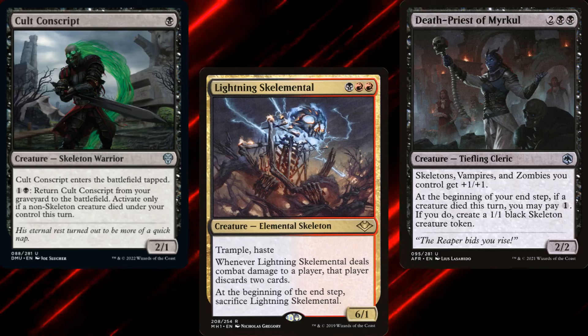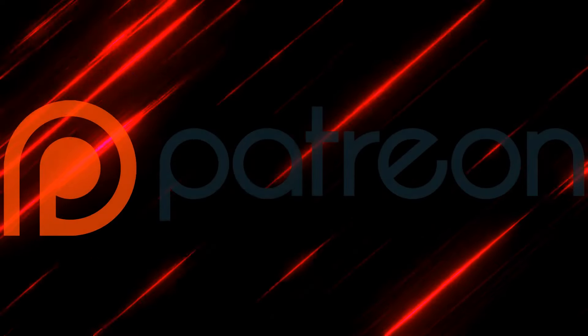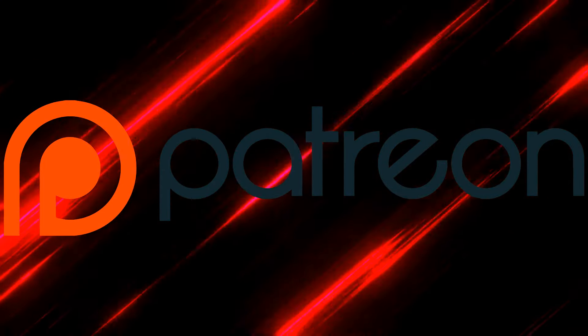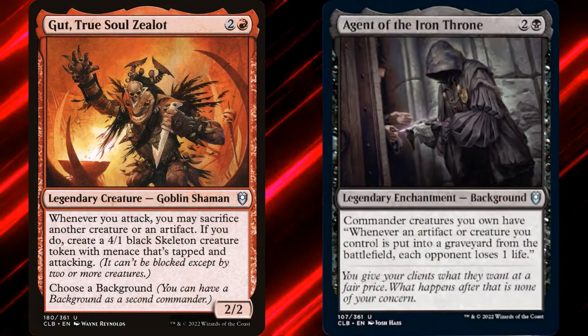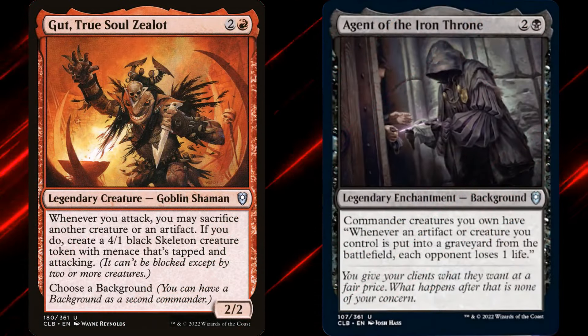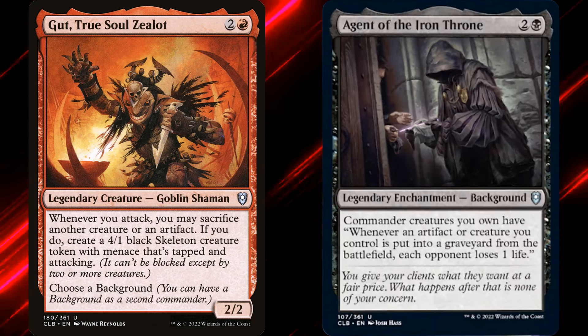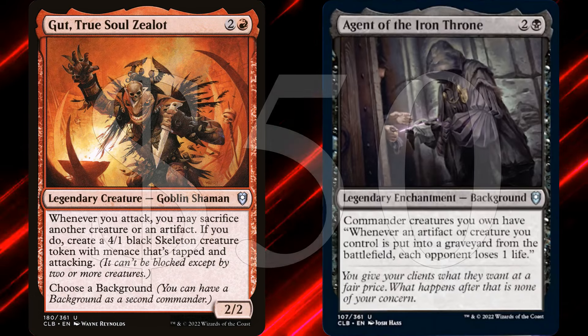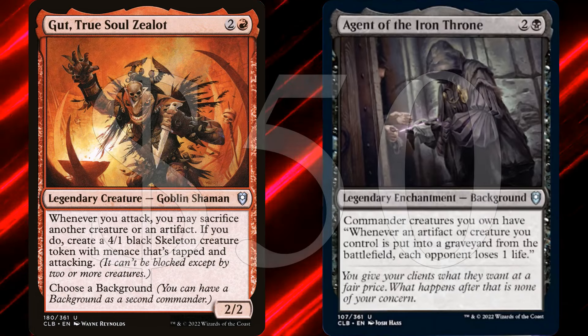Welcome once again to Commander by Danan. Today's video was brought to us by Patreon supporter Alix. Huge thanks to Alix and the rest of my Patreon supporters. Alix reached out asking for a deck built around Gut, True Soul Zealot, with Agent of the Iron Throne, and I was more than happy to help. And since times are tough for a lot of us, I tried to make the deck as ultra-budget as possible.